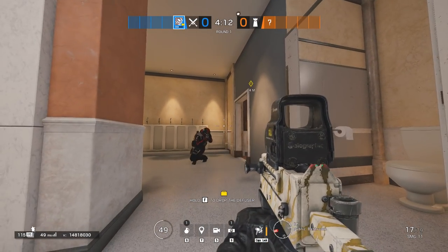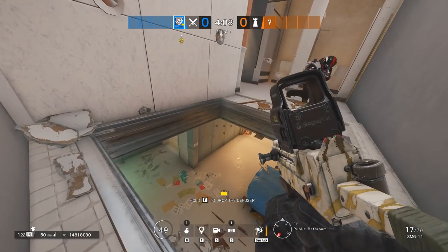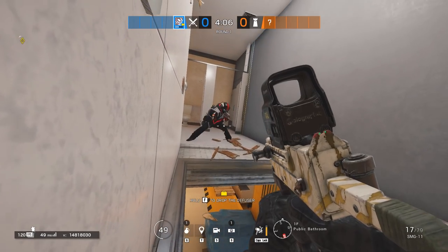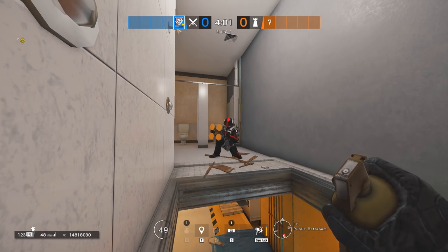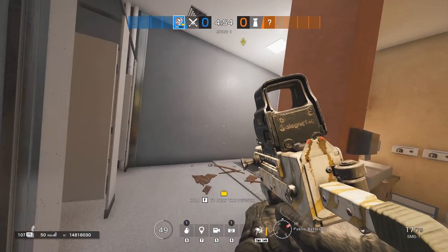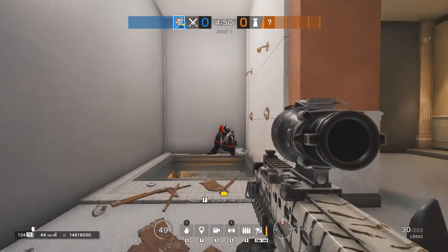If you are about to be pushed into Consulate's Toilet, you can trick your enemies into thinking you drop down, as it will be heard when you get in this corner and they will think that you dropped down. You can move all the way to the right side and you most likely won't be droned out, as they will assume you retreated.